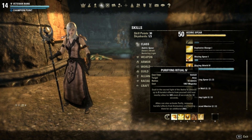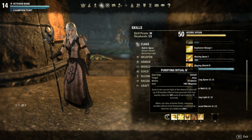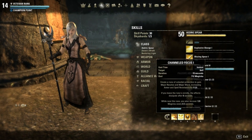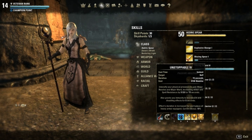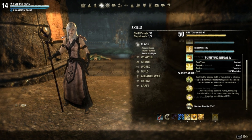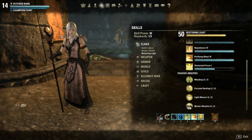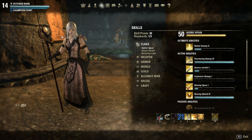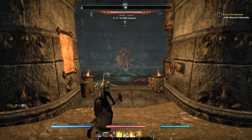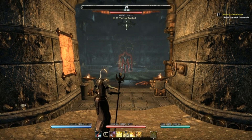Another skill I use is Purifying Ritual: resonate in the sacred light of the Aedra to cleanse up to five harmful effects from yourself and heal nearby allies every 2 seconds for 12 seconds. Allies can also activate it to remove harmful effects from themselves. I use this skill for some healing and it's great because it has a 12-second duration. These two skills — Channel Focus and Purifying Ritual — are on my second bar, but for bosses I don't like to swap bars because it takes too long, so I'm moving them to my main bar so I can cast them faster.